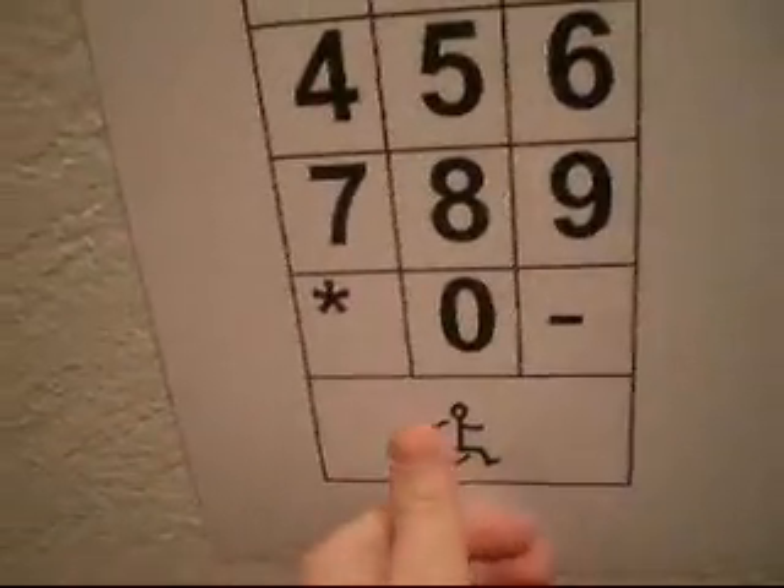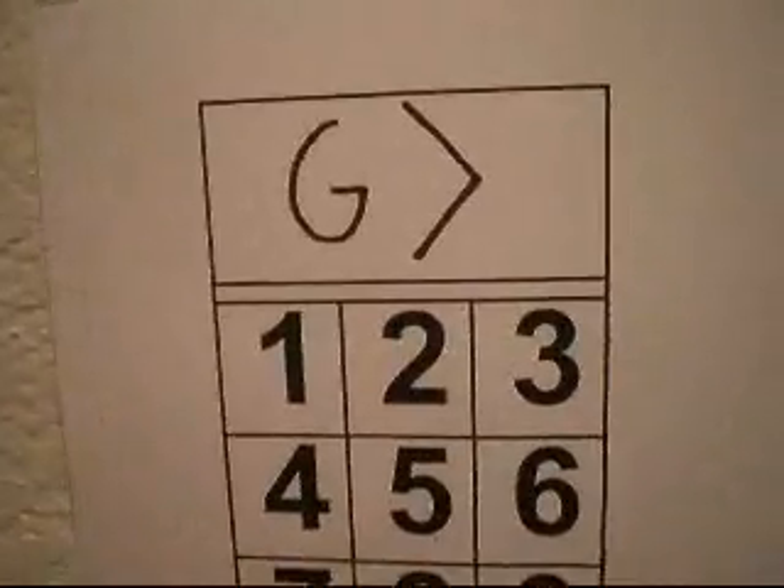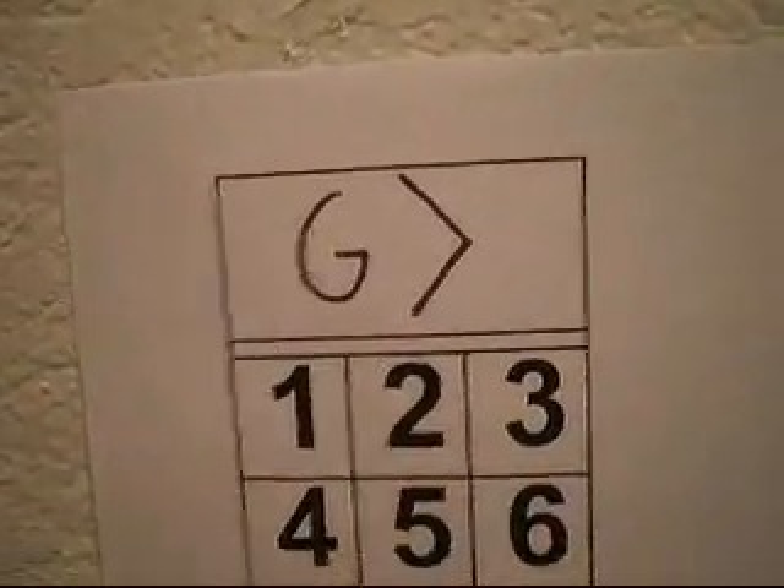I use handicap. Take car G. Car G is over here. Car G. Doors open. Car G.